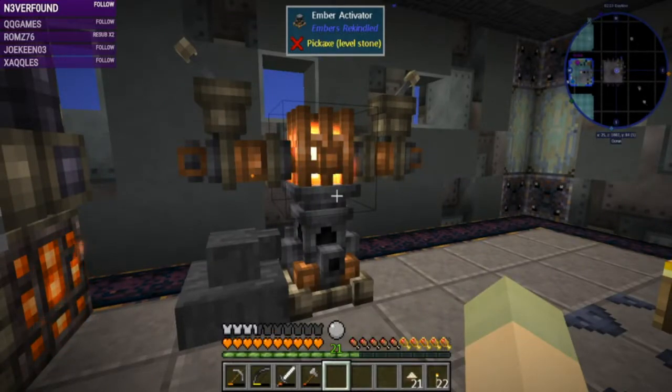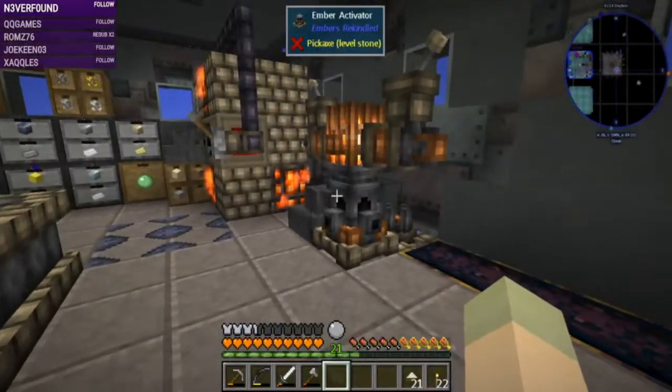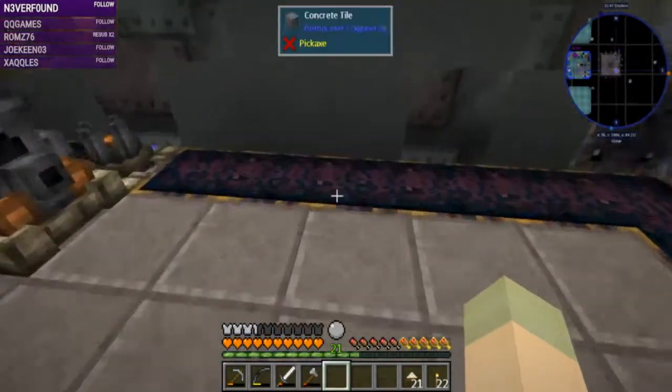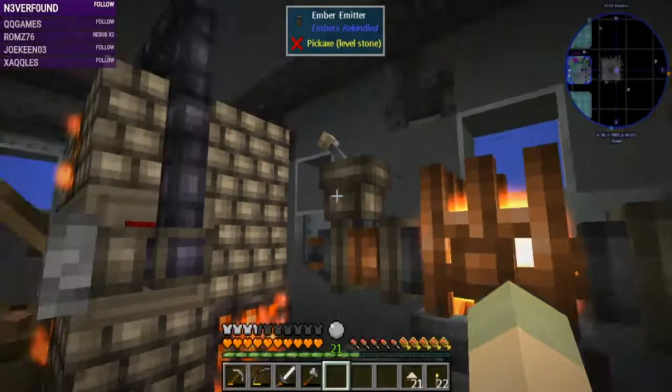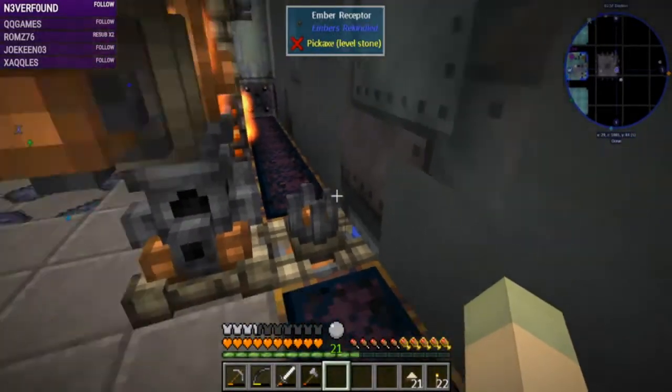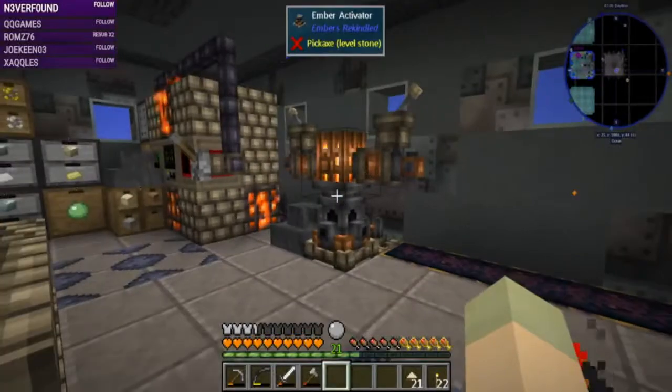This is my ember activator. In any tech mod you know you've got the coal generator or the sterling generator - whatever generator that's like the very first one you want to get rid of as soon as possible. That's pretty much what this ember activator is. There are better, more efficient ways of producing ember and we're gonna be looking into that today. It requires lava so it's gonna get really hot in here. I have one emitter going back there to the receptor into the ore factory, and this one here is going into a copper cell.